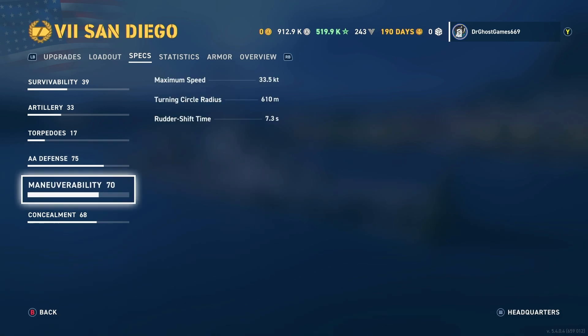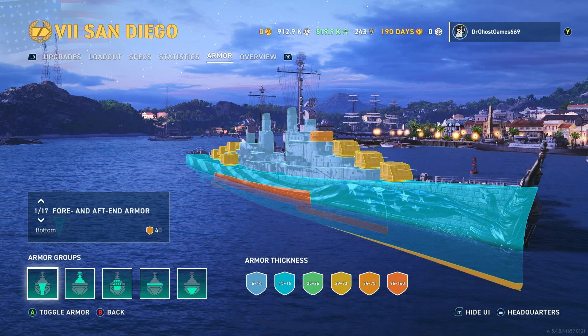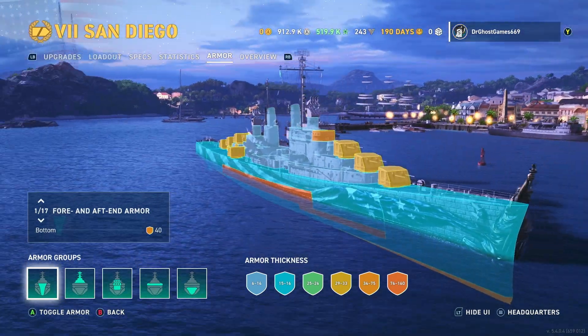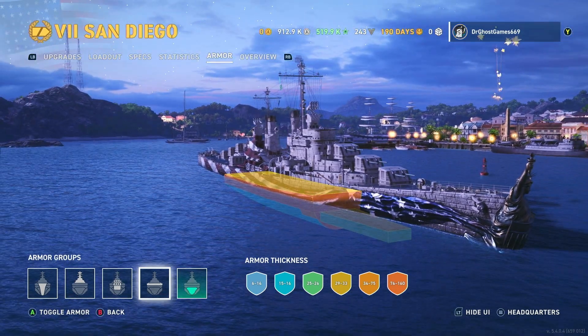For maneuverability, on my build I've got 33.5 knots maximum speed with a 610-meter turning circle radius and a 7.3-second rudder shift. My concealment is 10.2 kilometers by sea, 6.4 by air, 2-kilometer guaranteed, and 5.2 while firing in smoke. Looking at the armor, it's really bad — any shells that hit you are going to pen. Treat it like that and play it almost like a fat destroyer.